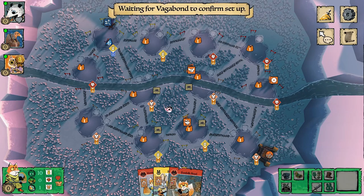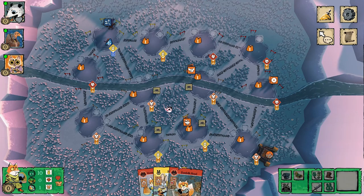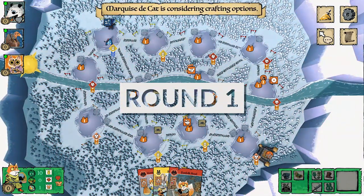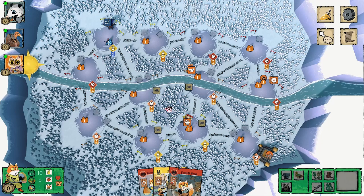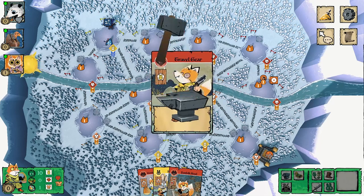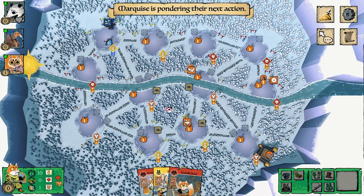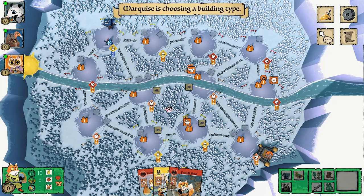The vagrant Vagabond comes in appearing in the forest, and now the game begins with the first round. The cats are going to start off by crafting some boots, getting one point — not too bad.